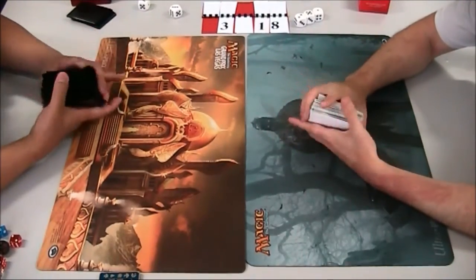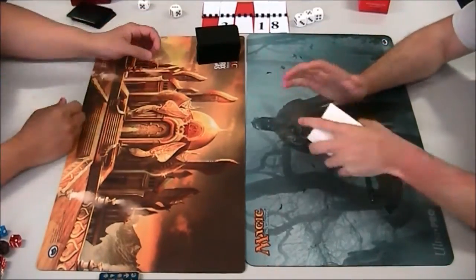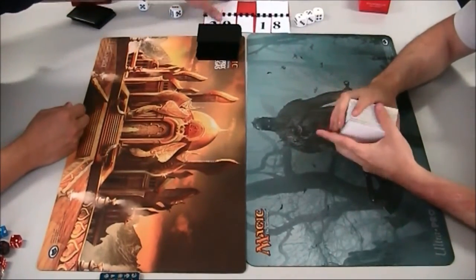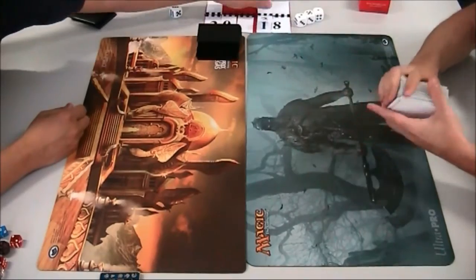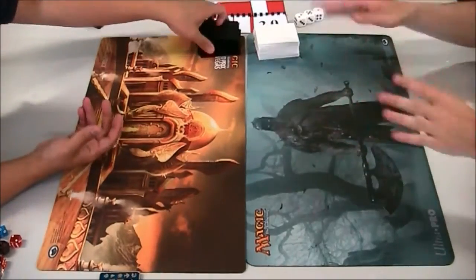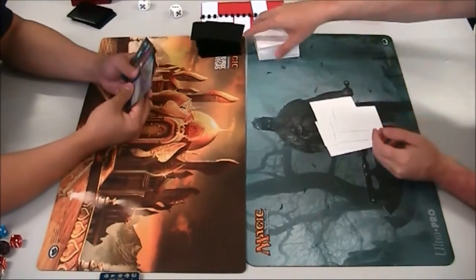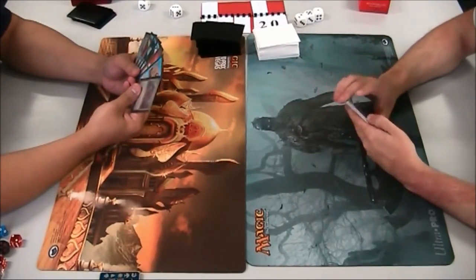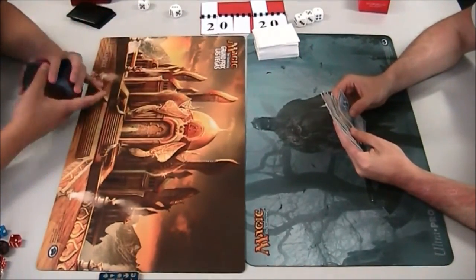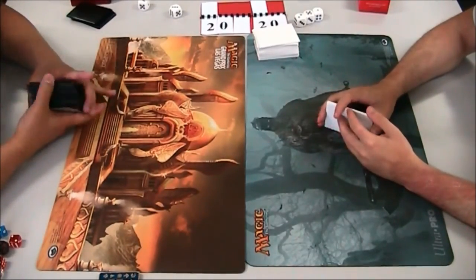That's exactly how we expected the matchup to play out. The deck that hates on Paradoxical — if you're playing storm and your opponent doesn't win on turn one, that's the end of it. We didn't see it, but the Paradoxical deck is still scary. Even playing James's list you'd still be scared of that turn one win. These guys are going to go on into another friendly match — let's move on to round two. Thanks very much for watching!